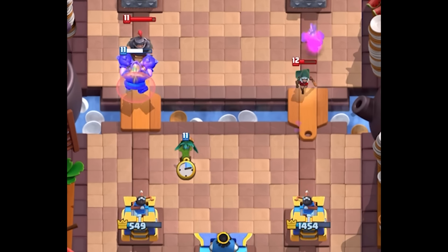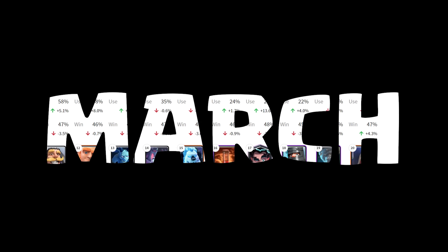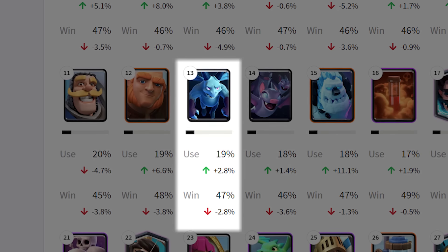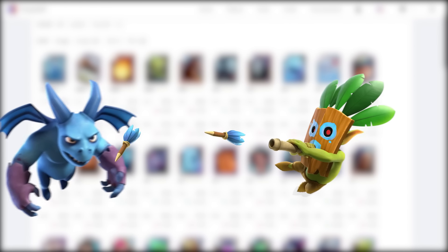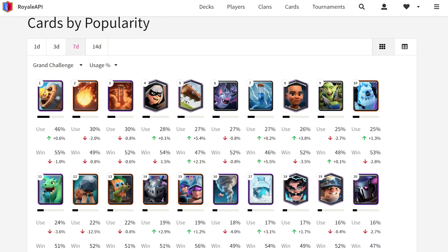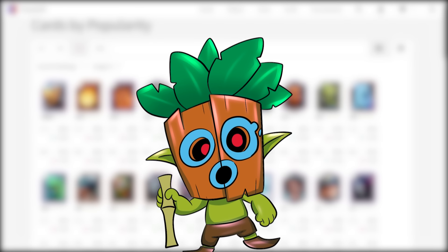This minor buff took him from obscurity to become one of the best cards in the game, claiming the 13th spot. To understand his rise, we gotta look at the March screenshot. The Minion Horde had a 24% usage rate, and not far behind were Minions at 19%. Both of these cards performed extremely well against the Dark Goblin because at the time he had to shoot three darts to take out one Minion. However, thanks to this minor 3% damage buff, these interactions changed completely — the Minions and Minion Horde are both gone from the top of the meta, all thanks to the Dark Goblin.